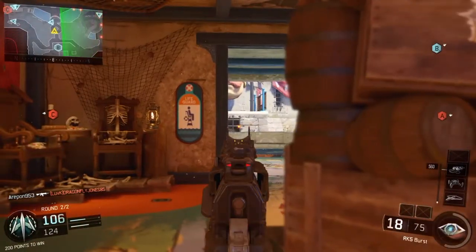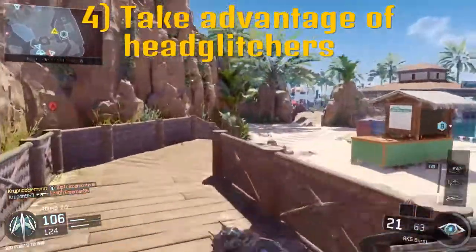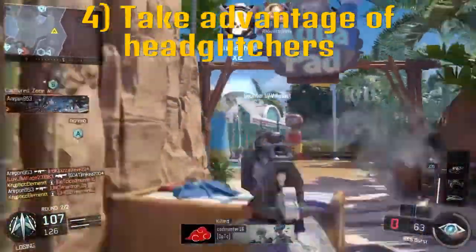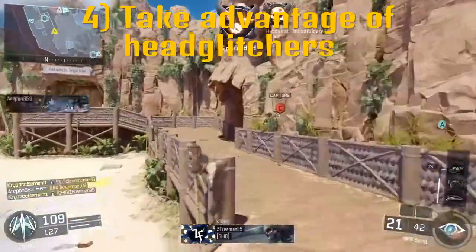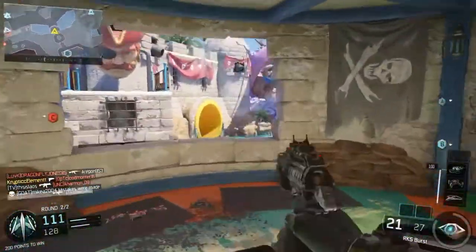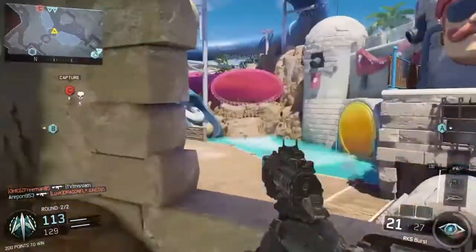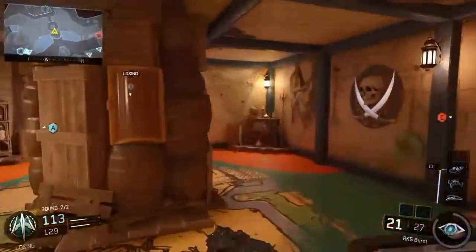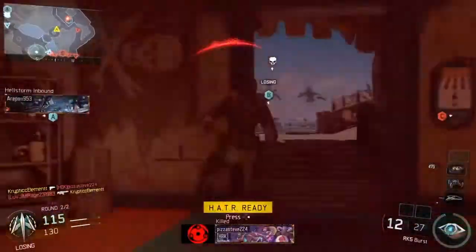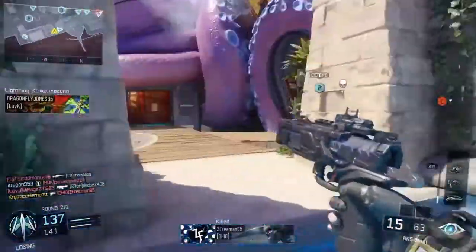And the last tip I have for you guys is to take advantage of opponents in any head glitches or upper body exposing shots, because their head and upper body is exposed — that way it'll be easier to get that headshot. So that's going to be wrapping it up for my RK5 easier headshots tips and tricks video. I hope you guys enjoyed it and learned something. If you did, leave a like down below, subscribe if you're new, and I'll see you guys in the next one. Cryptigoman, signing out.